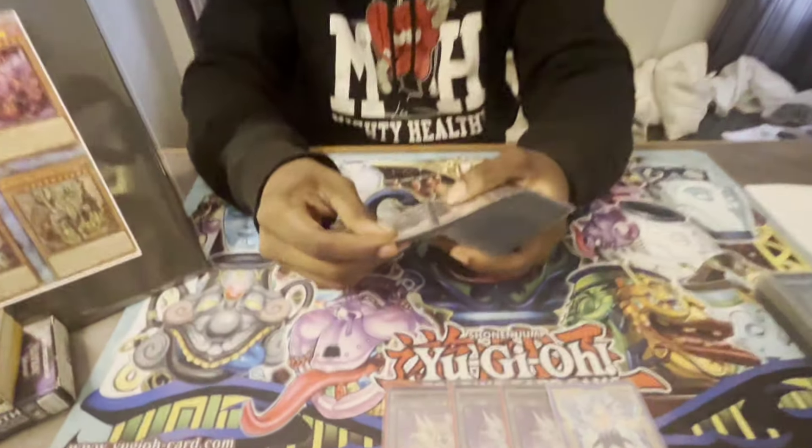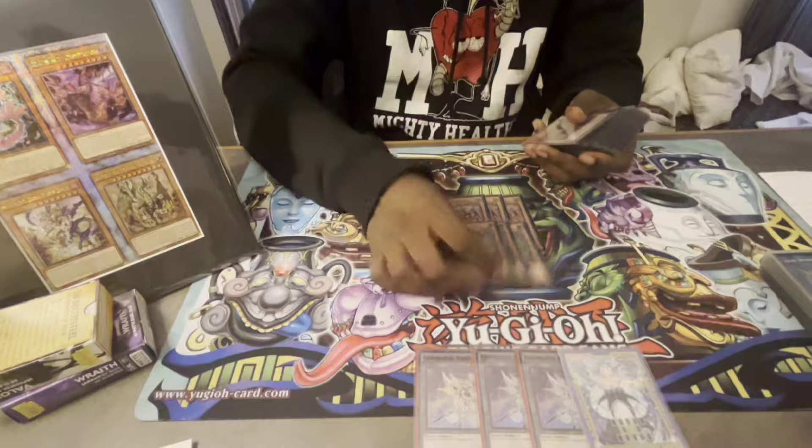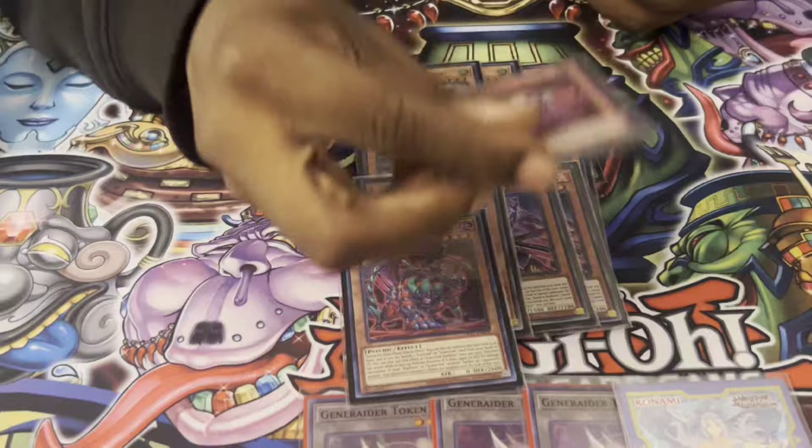Let's get it. We want to start off with the Kashtira monsters. We go three Unicorn, three Fenrir, three Riseheart, one Scareclaw Kashtira, and one Tear Kashtira.